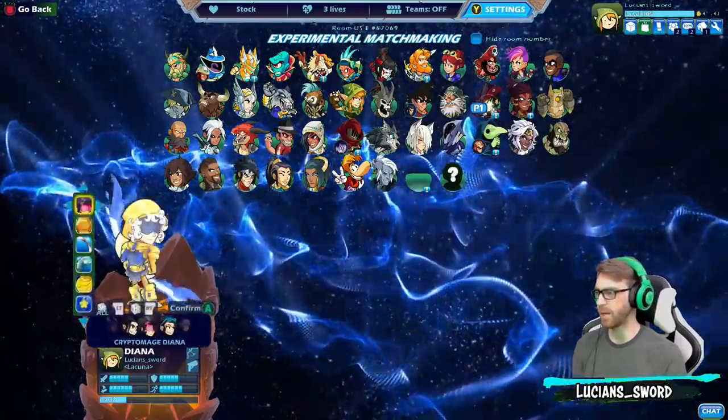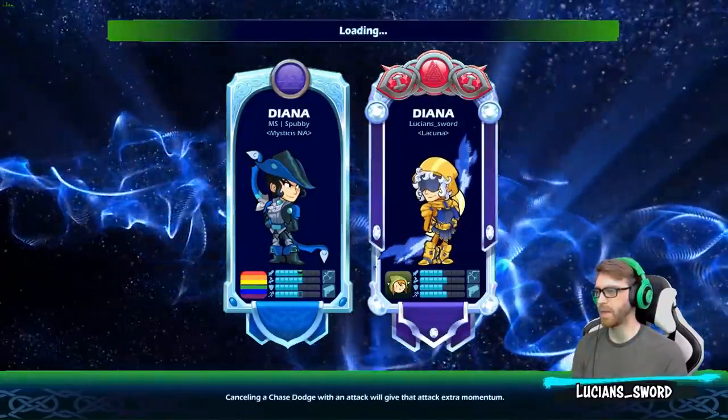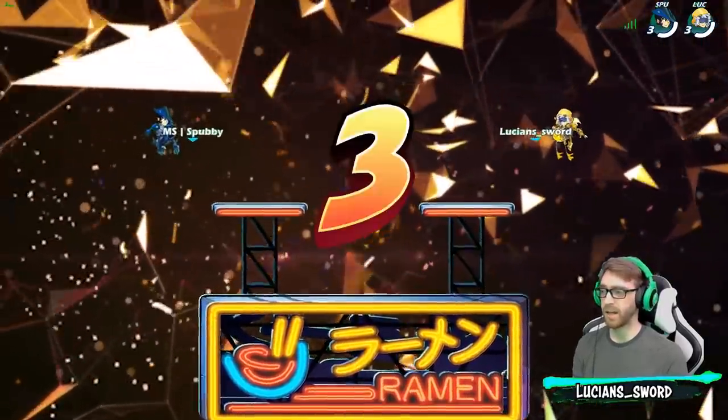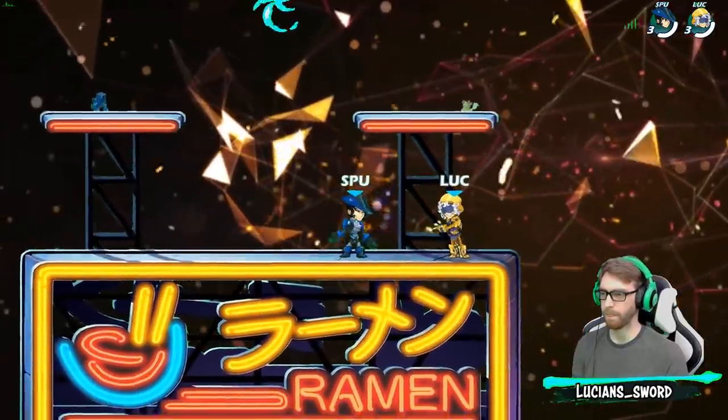Who should we play as next? I've been getting a lot of Diana requests. Alright, going against Bubby — he's using the little Yumiko bow, which I think is pretty cool. I don't see too many people use that bow.